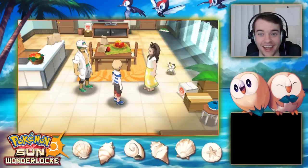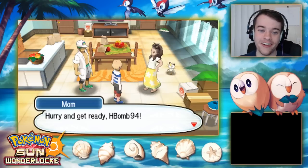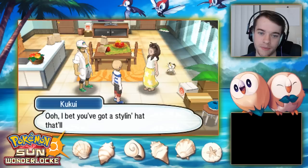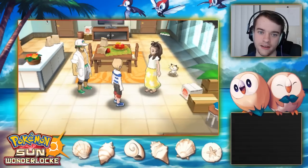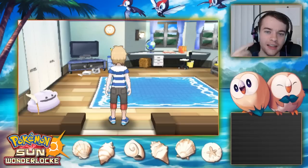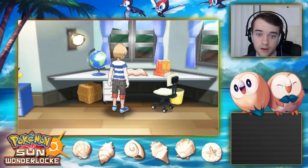Lots of dialogue keeps happening — I'll occasionally slip into voices, I'm warning you now. We have to go upstairs to get our bag and hat. Kukui's hat has a rainbow on it — I'm wondering if there's meaning behind it. Is it a pride thing? Is there a rainbow Pokemon?